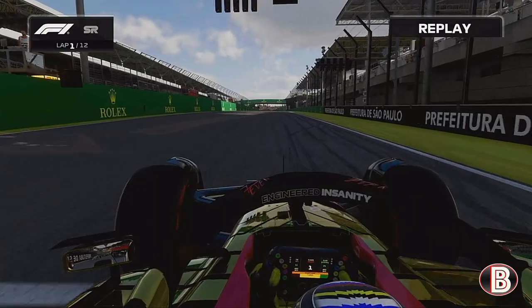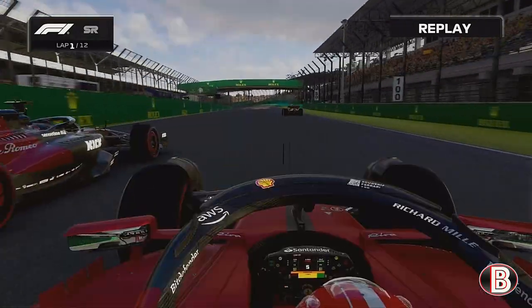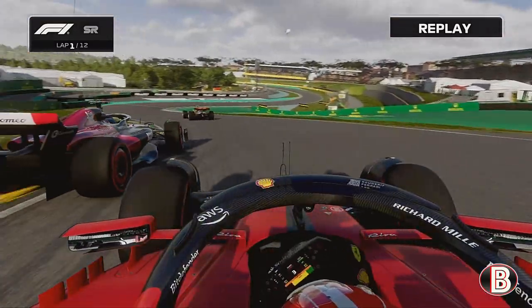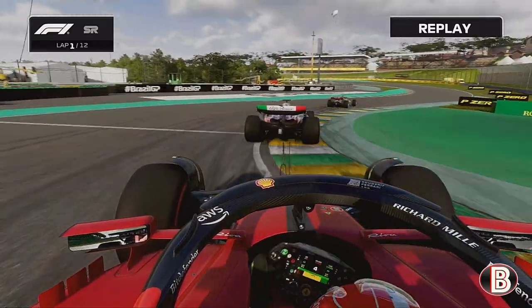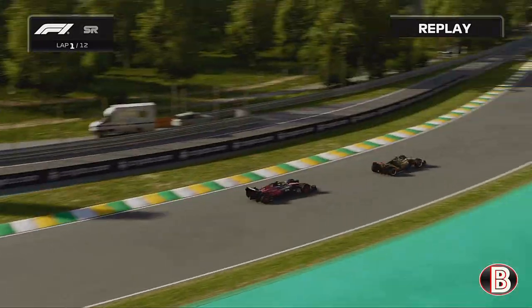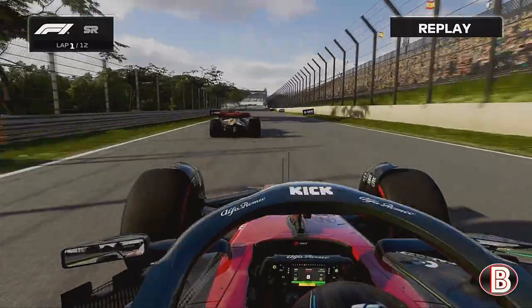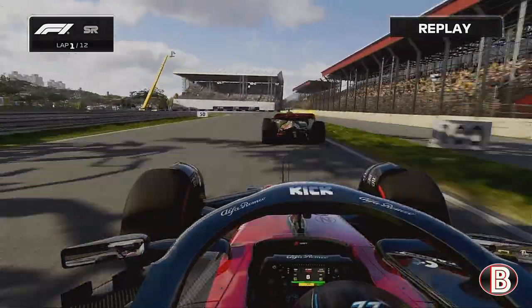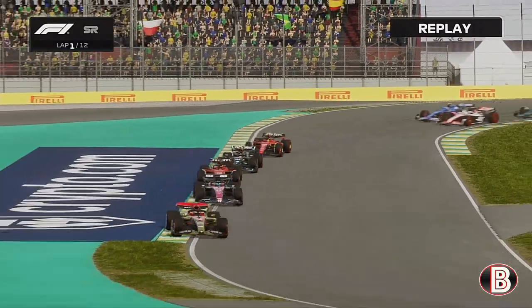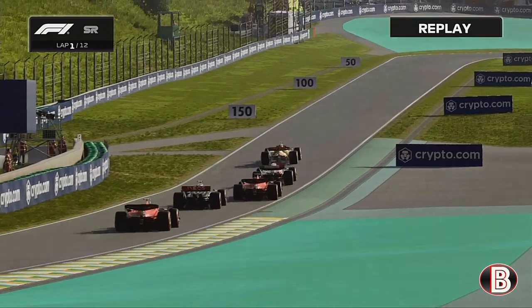It's lights out and away we go. We've got a bit of a shocker — Valtteri Bottas moves up to P2, good start from him. Leclerc tries to hold it around the outside but we lead the sprint race here in Brazil from Valtteri Bottas in his Alfa Romeo. He's getting closer as we go into the tricky infield section of the track.